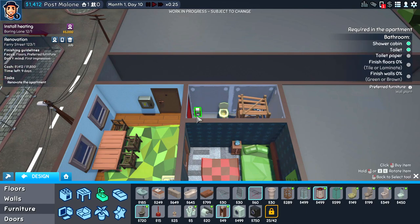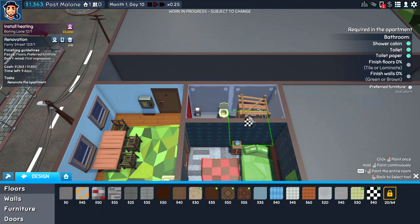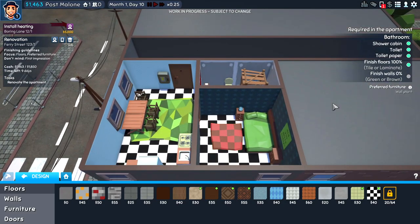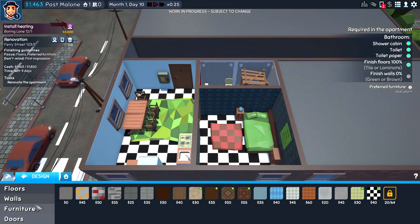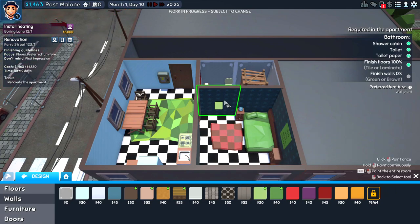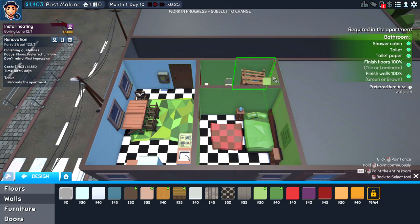The toilet paper is just out of arm's reach from the toilet so you have to get up and actually grab it. That is so evil. Let's make it all tile — this checkerboard crap looks god awful. Finish walls green or brown? That is ugly. How about neither?